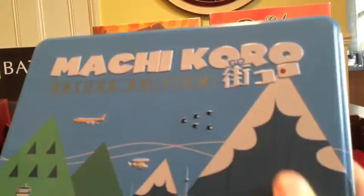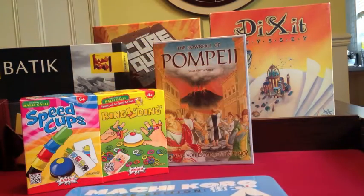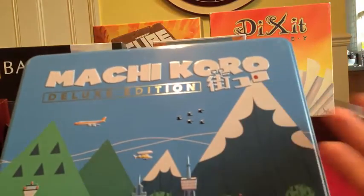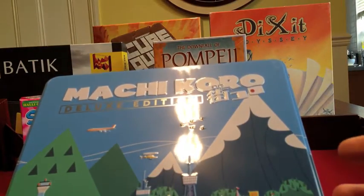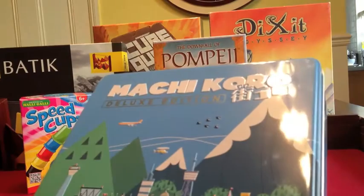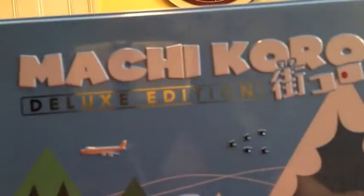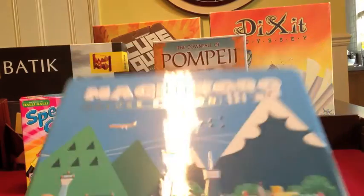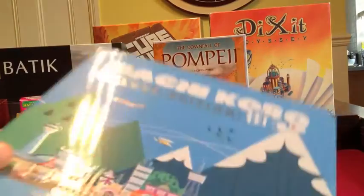Machi Koro — this is a lovely tinned deluxe edition. It's a city-building game where you place small buildings that generate income or steal income from other players, but only on a dice roll — a bit like Settlers of Catan. Because of the dice rolling it's a little bit luck-heavy, and without expansions it can get a bit boring after a few plays due to limited variety. But this deluxe edition includes both expansions and is cheaper than buying the base game with a single expansion. Neither expansion adds great complexity, so this really is the set to get if you're getting into Machi Koro.